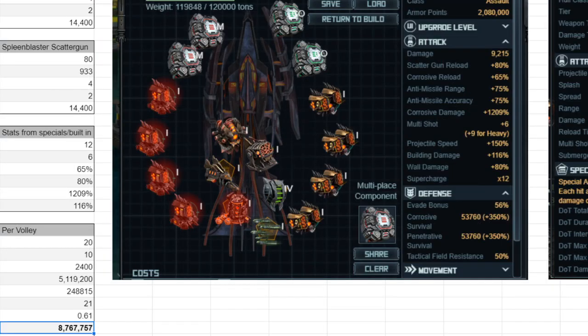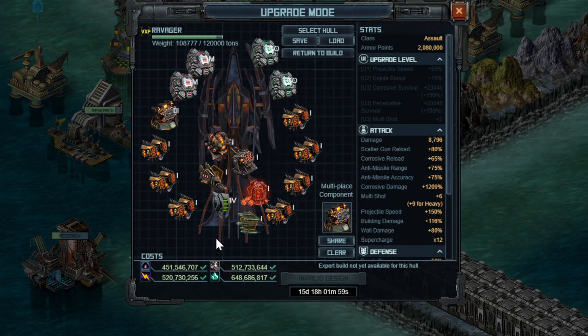Things are kind of complicated and will depend on a whole lot. I'm making this video to tell you what the math says, and you need to be very careful about using Corrosive Battery 2. Obviously I haven't coined an entire fleet, I haven't tested these in any scenario, and this is all purely theoretical. It may end up that I'm completely wrong on how everything works, or Kixeye changes everything overnight. I haven't been wrong on a build in quite a long time though. I also did not factor in any upgrades including projectile speed, evade bonus, corrosive survival, penetrative survival, multishot, or whatever comes with the X1.